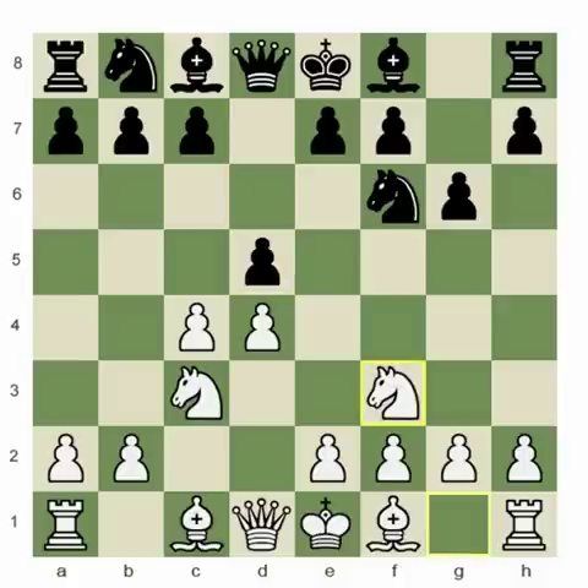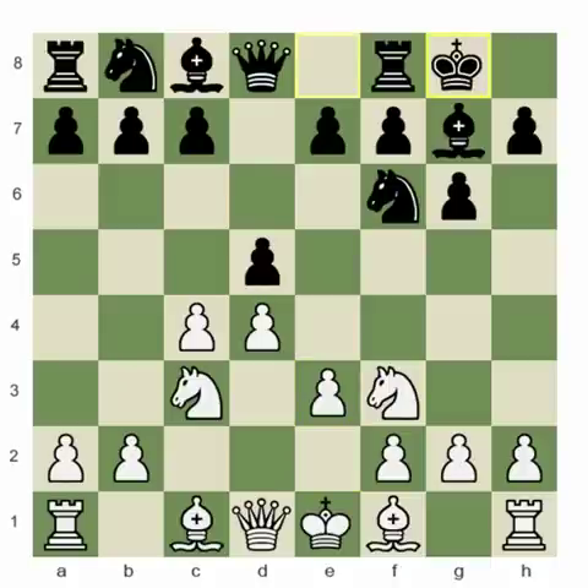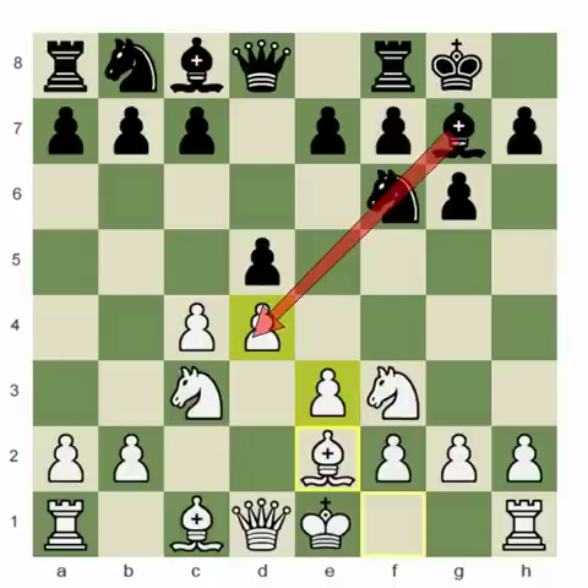So d5. So far white is not really creating any trouble for black in the opening. What they're trying to do is complete development. This system is designed to restrict activity from the g7 bishop. In fact, white is trying to obtain some advantage on the queenside by pushing b4 in the future and developing the bishop to either d2 or maybe b2.